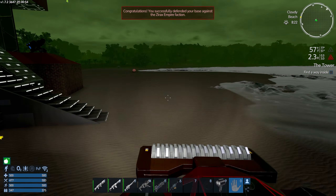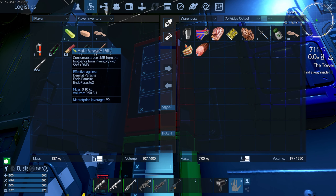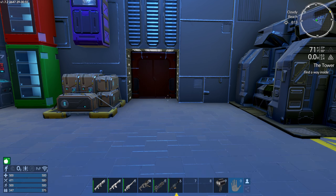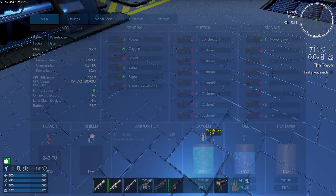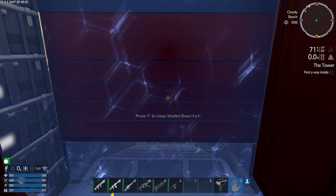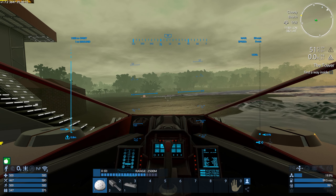We don't need the alarm going off to tell us we repelled the Xyrax scumbags. We got a sandwich, some salami, some ammo. Let's throw some ammo in the storage. Let's take another nap and we should have some sunshine. How do we look on ores? Still got 180, 20, and 80 of those. We got a bunch of copper, so we're good.